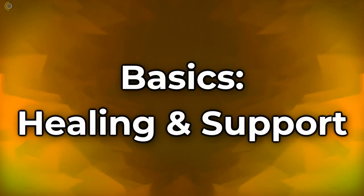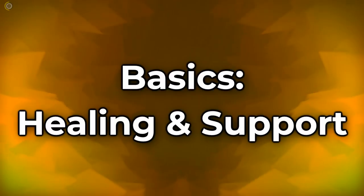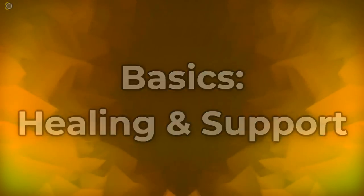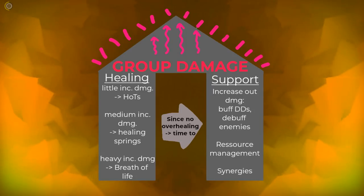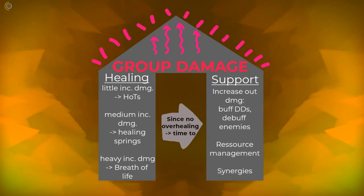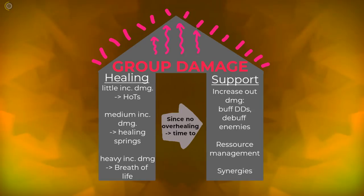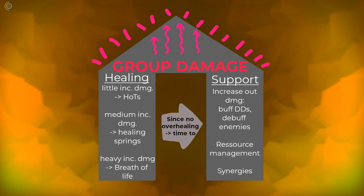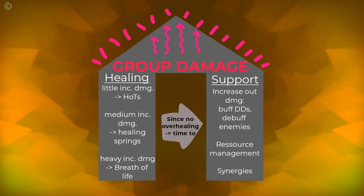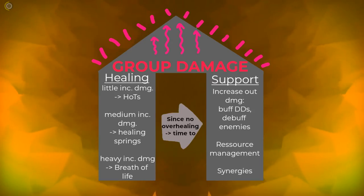What are the basics of being a good healer in ESO? Different than in some other games, you don't distinguish between a classic healing and a classic support role — you need to be both at the same time. You can imagine it as two pillars that stabilize a big roof. The roof symbolizes the group's DPS. The more you have, the faster the fight will end, meaning easier resource management and fewer mistakes.